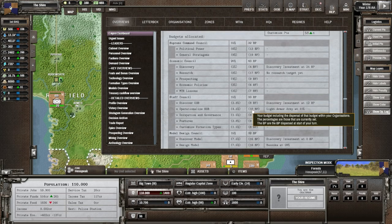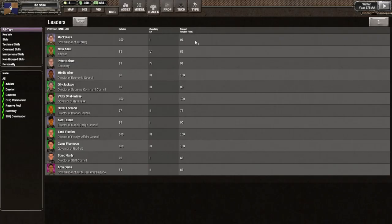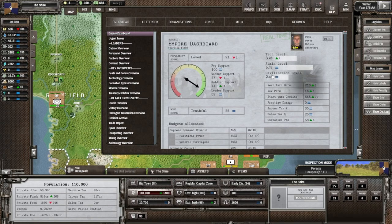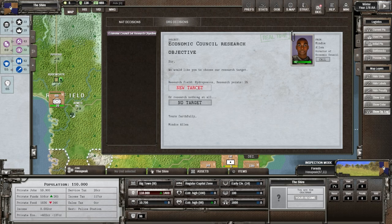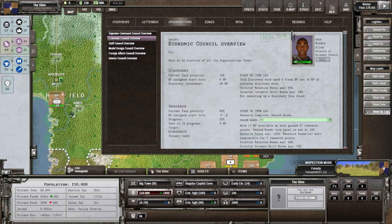Getting a military council would be helpful - I haven't done much military research. Looking at tech: RPGs, high velocity guns, padded and virus suits, automatic rifles - it's time. Even though it'll cost quite a bit, we have cards to recruit directors. Going to new organization - military research council. Let's get that going. For the economic council, the new research objective is hydroponics since that's all we have. We got sealed roads but we're still at 40% with discovery at 10.